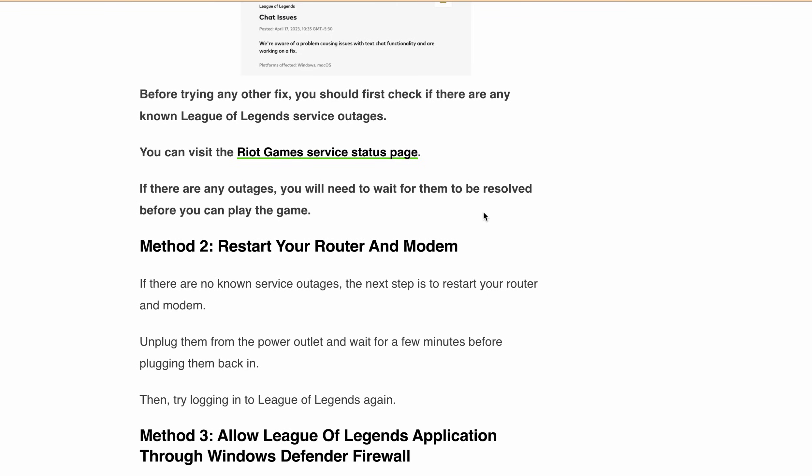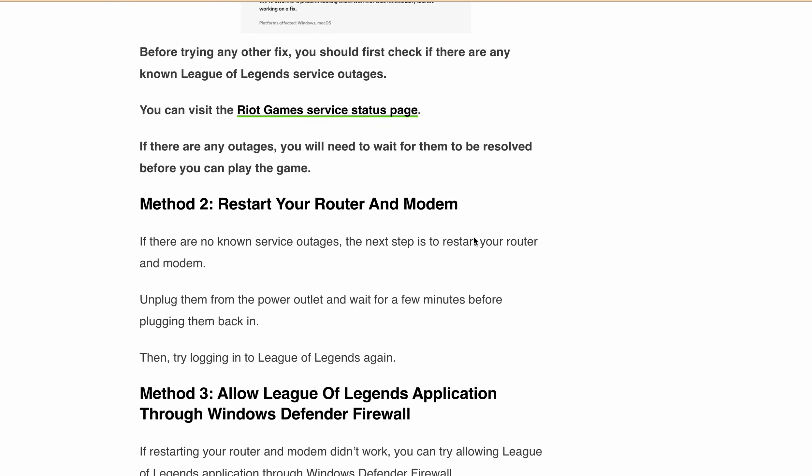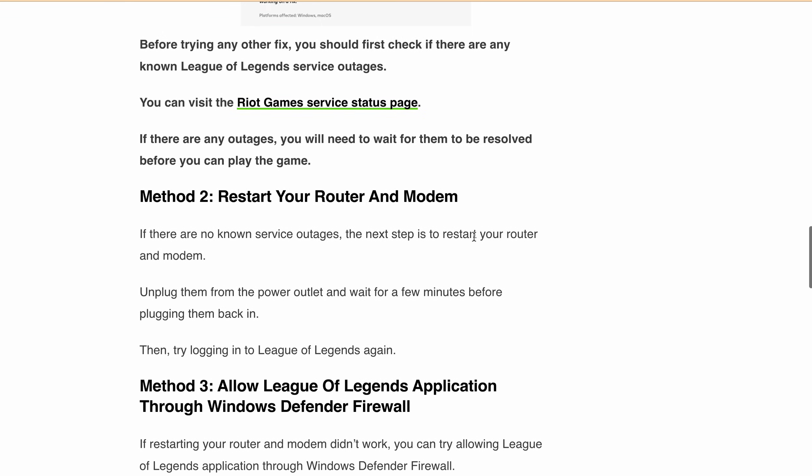The next method is to restart your router or modem. If there is no known server service outage, the next step is to restart your router and modem. Unplug them from the power outlet and wait for a few minutes before plugging them back in. Then try logging in to League of Legends again.